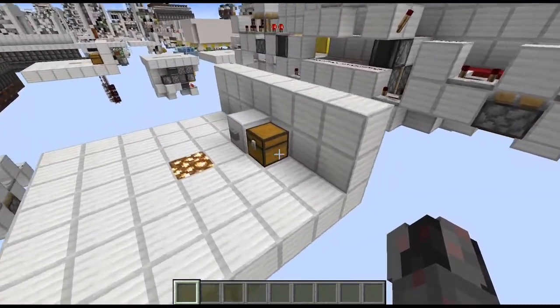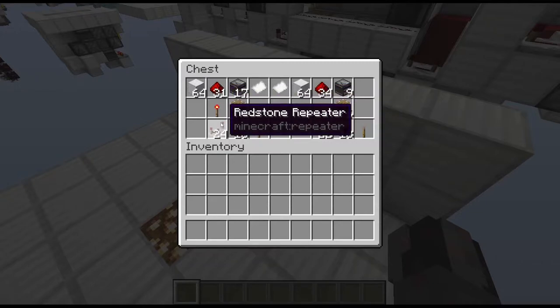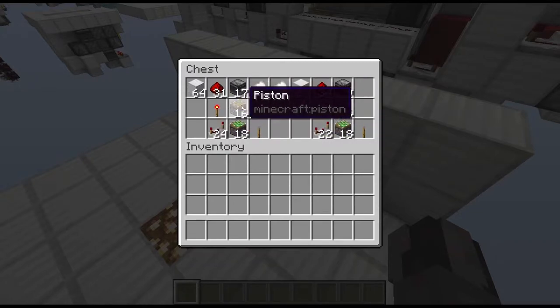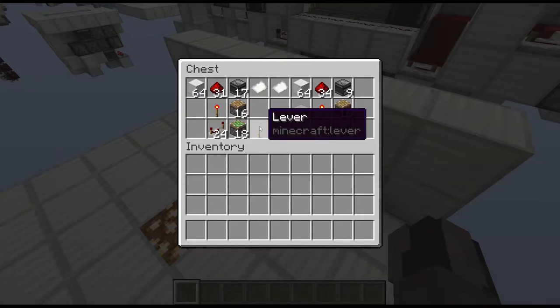For the floor version you're going to need some building blocks, 31 redstone dust, a single redstone torch, 24 repeaters, 17 observers, 16 normal pistons and 18 sticky pistons, plus a lever as an input.